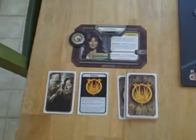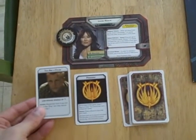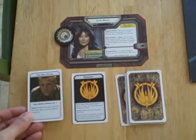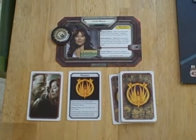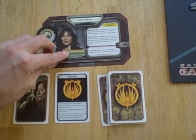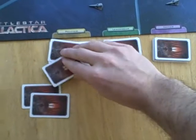Let's look at the turn order. Laura Roslin is the first player, and since she was a Cylon sympathizer with some special rules I didn't really want to go into, I just swapped her out with an actual Cylon card — so she's a Cylon. The first step in the turn is to draw your skill cards. Laura Roslin has three politics cards and two leadership cards, so she's going to draw three politics cards and two leadership cards.